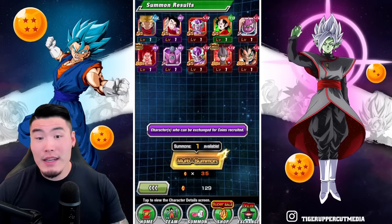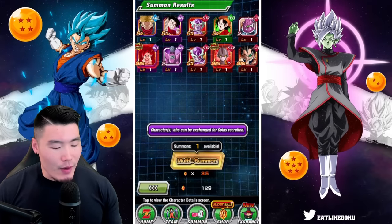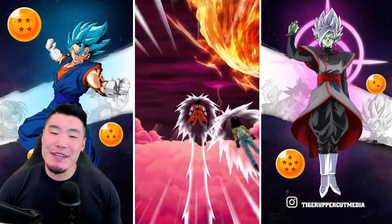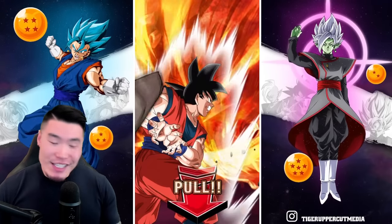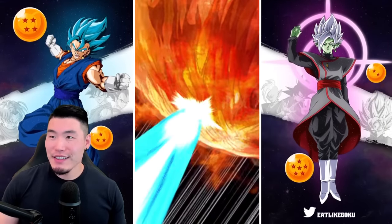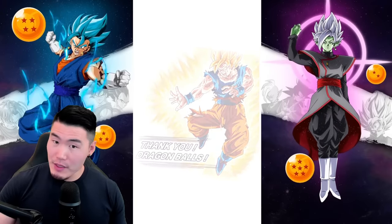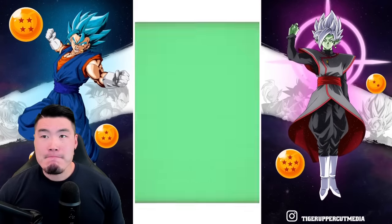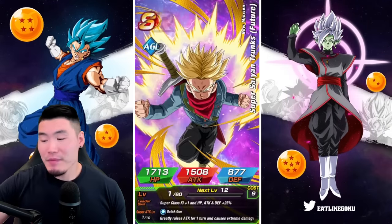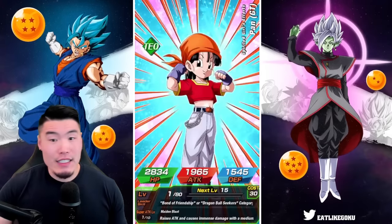I have this weird thing where I know it's not gonna happen, but part of me is like — I'll keep these dupes for these Dokkan Fest units, just in case they do something crazy in the future, like a dupe system 2.0 where if you feed in more dupes above rainbow status you get extra boost in stats or even more crit chance.